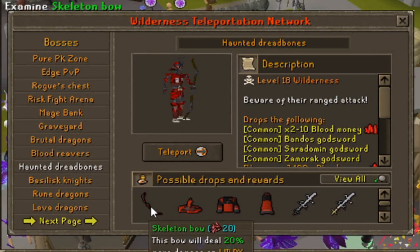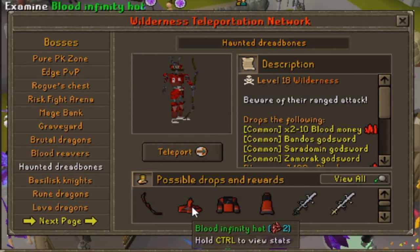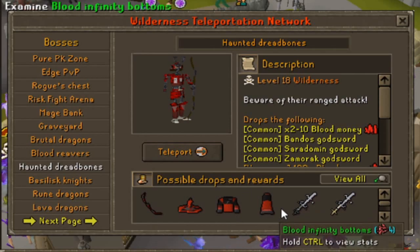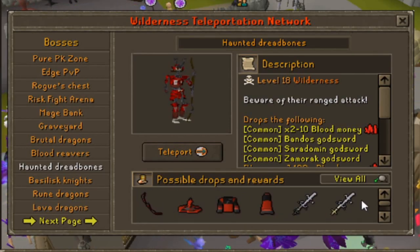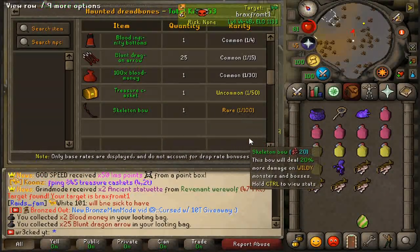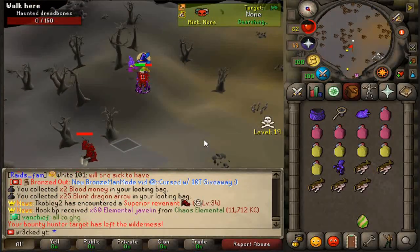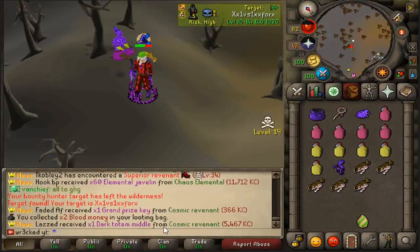Next up, the haunted red bones, which drops the skeleton bow dealing 20% more damage on wildy monsters and bosses, plus the blood infinity set and other goodies. All these drops are just making wildy content amazing. The skeleton bow is a 1-in-100 drop, so getting it isn't even too rare. If you've been bored recently, SpawnPK updates are huge — hop in the game.